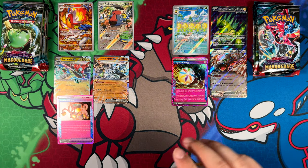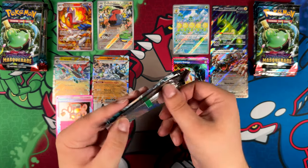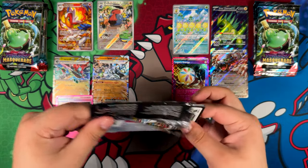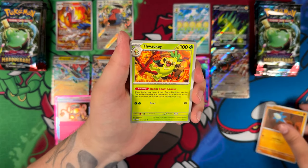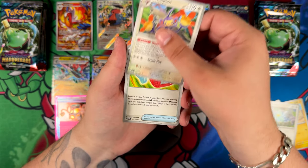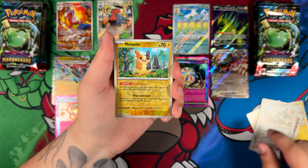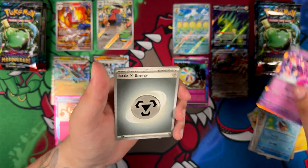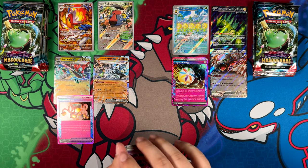We have the full evolution line now — we did pull an Abra earlier. Come on, Special Illustration Rare — this pack is going to have one, I can feel it. Let's pull away these commons and uncommons, and then we're going to see. Right after this one is the Special Illustration Rare. No — come on. Annamoris Rare. And here is the code card.